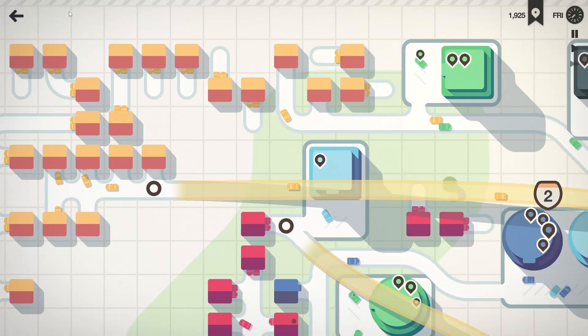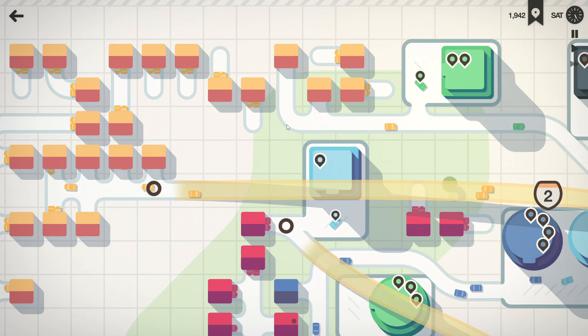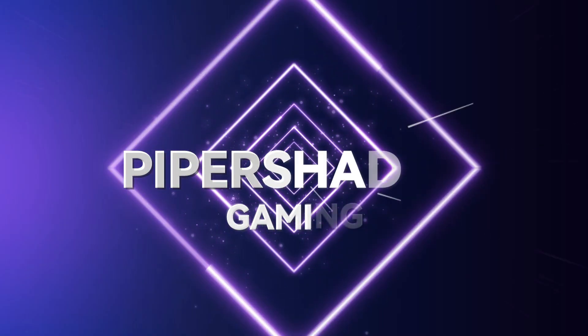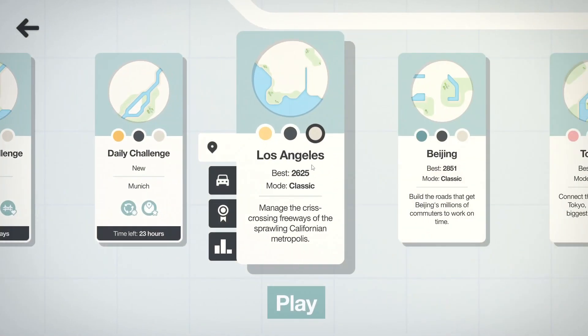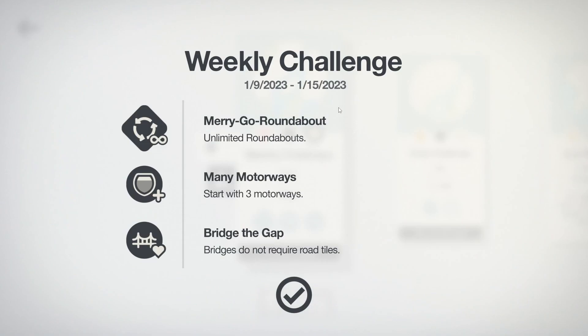I'm oddly impressed by the number of yellow homes that are up here, just because that's quite a lot for only two buildings. Welcome back everyone to another Mini Motorways playthrough. We've got the weekly challenge in Tokyo with unlimited roundabouts, three motorways, and bridges not requiring road tiles. So let's jump right in and get started.